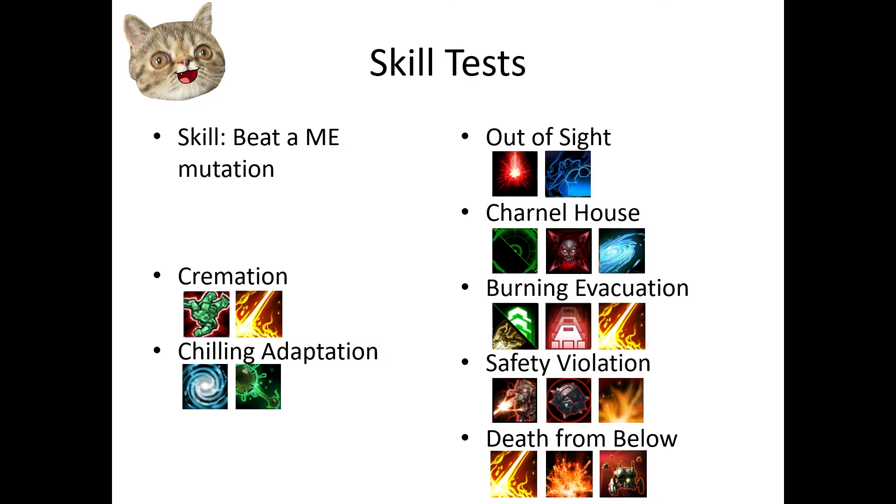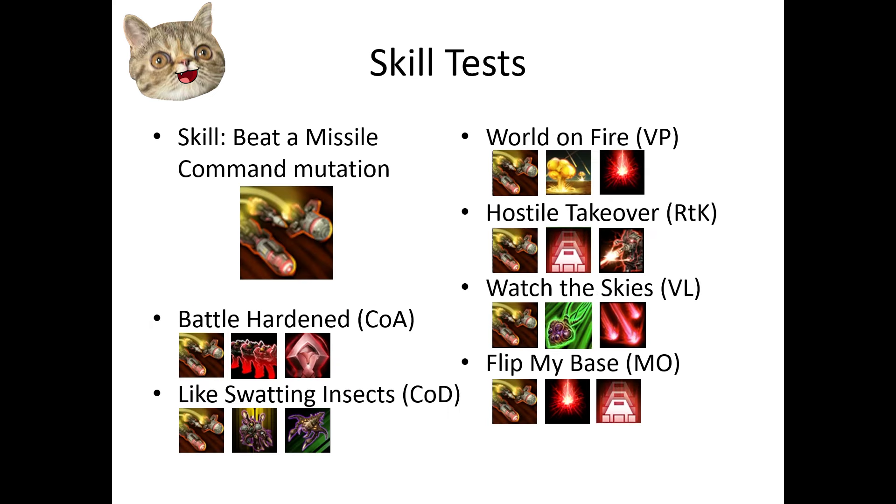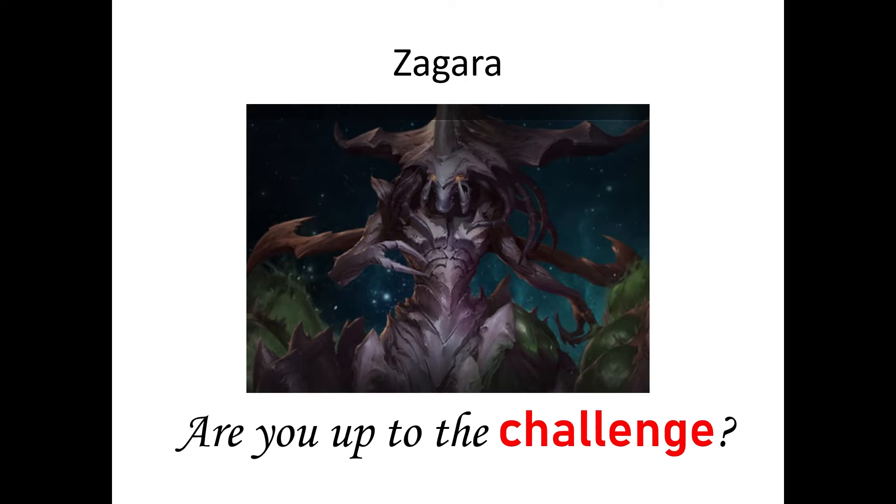The first skill test is to beat a Minor Evacuation mutation — ME is a difficult map for Zagara, but as a Zagara main, you should be able to handle it. But what about Dead of Night? She is one of the worst commanders for this map, so she gets an easy Dead of Night mutation. Can you beat this without cheese? And the last skill test is also one of her nightmares — can you beat a Missile Command mutation? There are many options to choose from. So, Zagara main, are you up to the challenge?